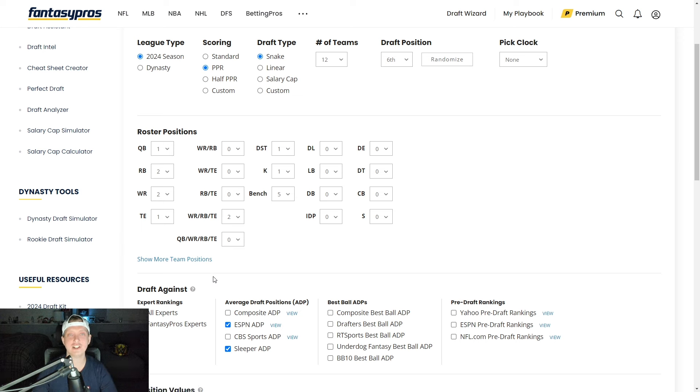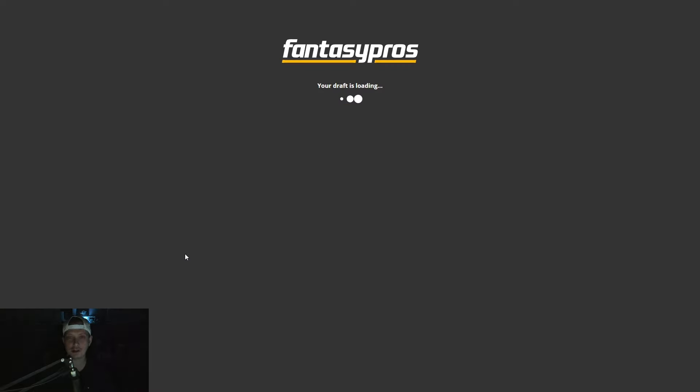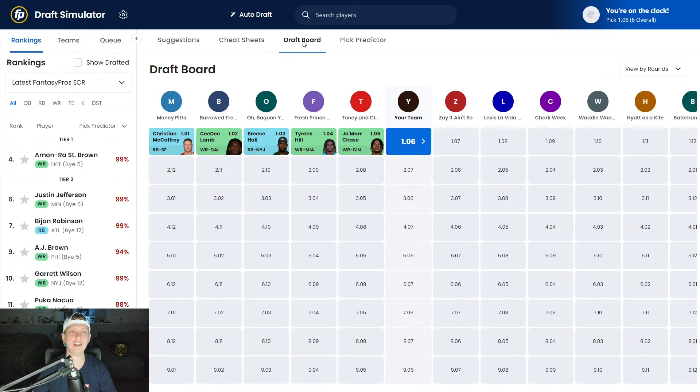Without further ado, let's get into this 12-team PPR mock draft from the 6th overall spot using Fantasy Pros Draft Wizard. The 6th overall spot this year typically leaves you with a question. A majority of the time at the 6th overall pick, you're going to be able to decide between Breece Hall, Amon-Ra St. Brown, Justin Jefferson, and Bijan Robinson. Sometimes one or two of those players won't be there, but you should have a pretty good idea of which one you want.